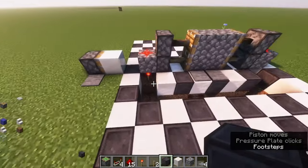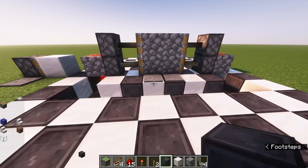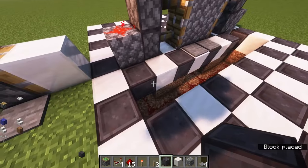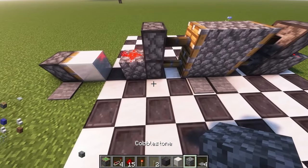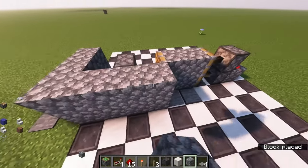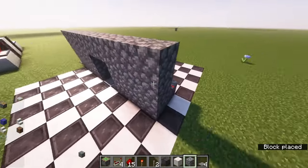Then it's up to you how you want to go about covering it up. It's the most compact redstone door that you can make. It's as simple as just covering up what you've done, and from there you can literally just build a little wall all the way around just to make it look flush and nice. And there you go.